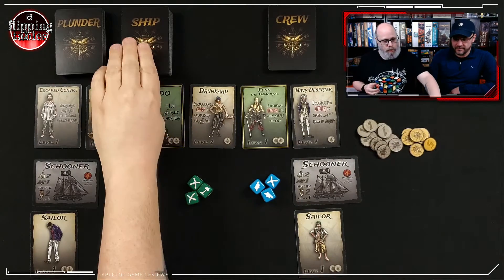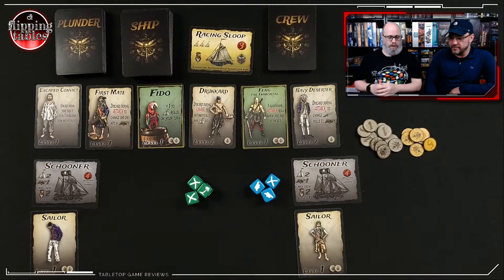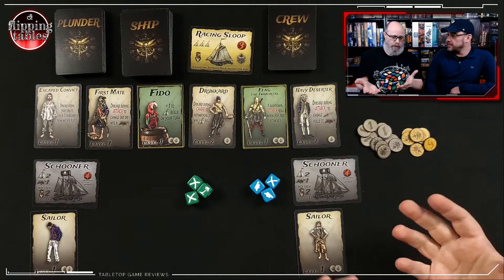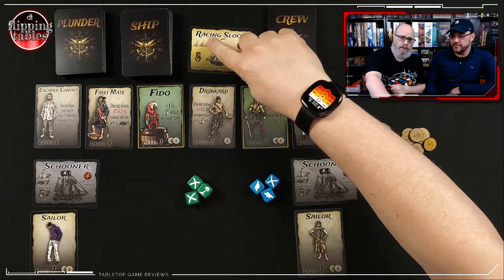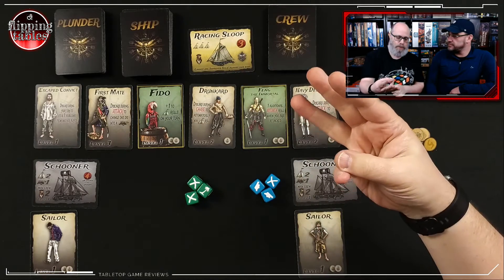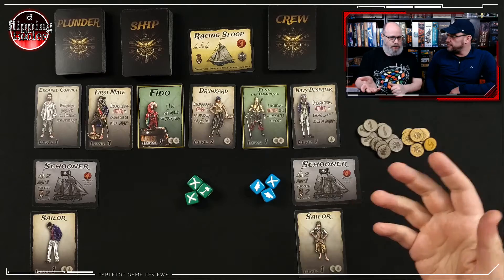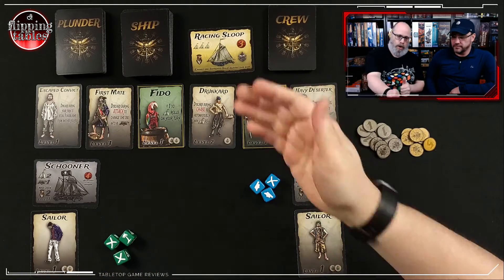Each turn you're going to flip over a ship. In this case it's a racing sloop. I can decide to try to chase it. This racing sloop has no cannon so it's not going to fight back — if you catch it you win. But this ship can roll its dice three times and I can only roll twice, so I'm going to try to catch it. One of the other players will take on the role of that ship.